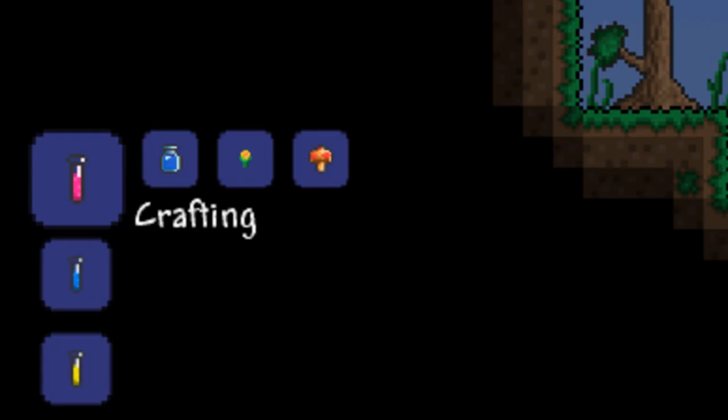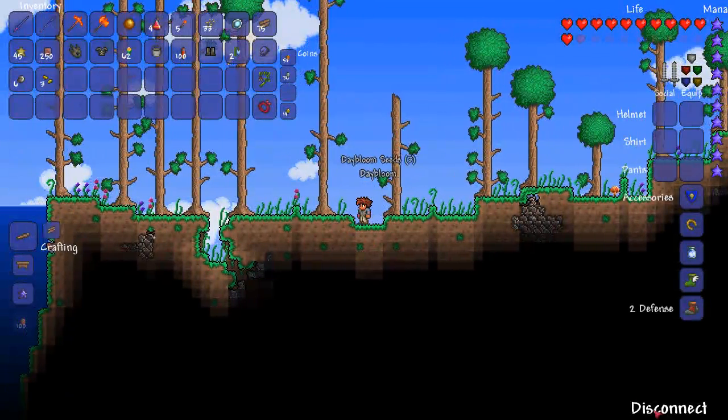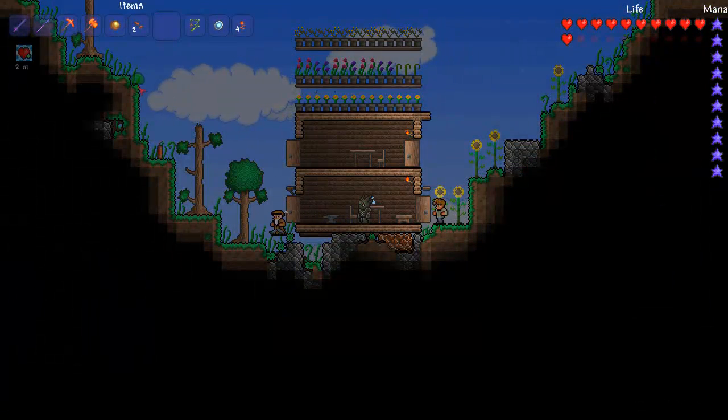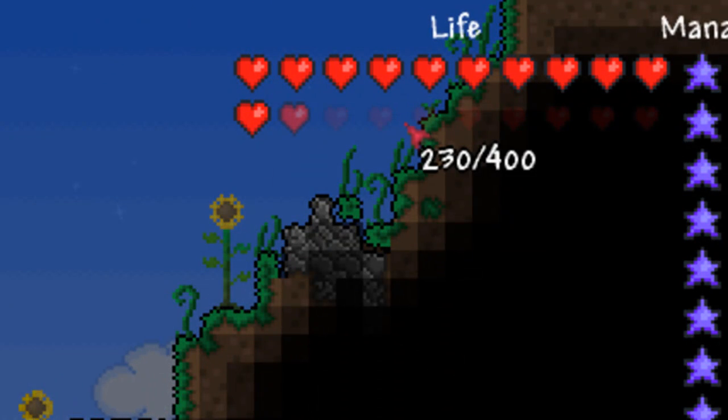The next potion is the regeneration potion and that can be made from one bottled water, a daybloom and a mushroom. Dayblooms and mushrooms can both be found in any area of forest, and it gives you 2 minutes of health regeneration, which is pretty fast.